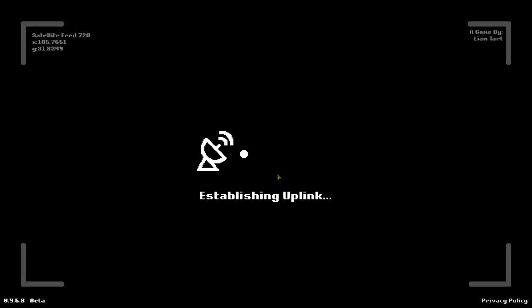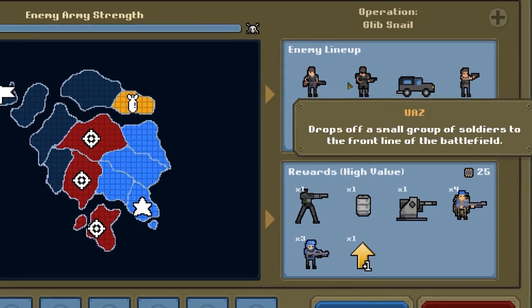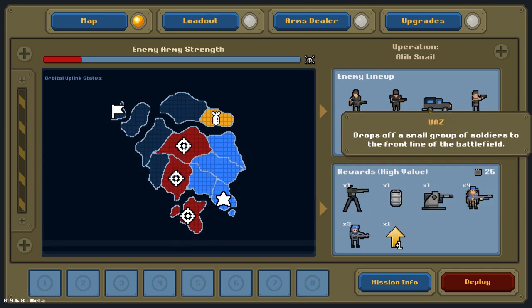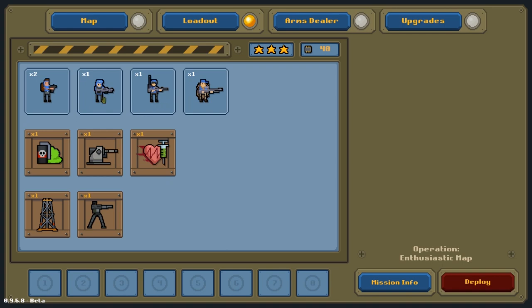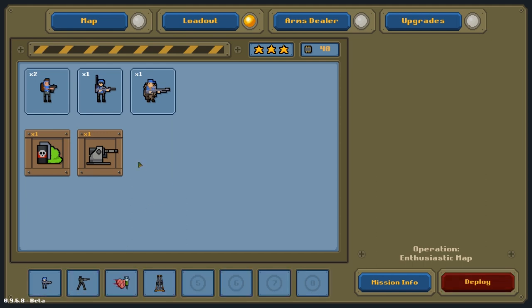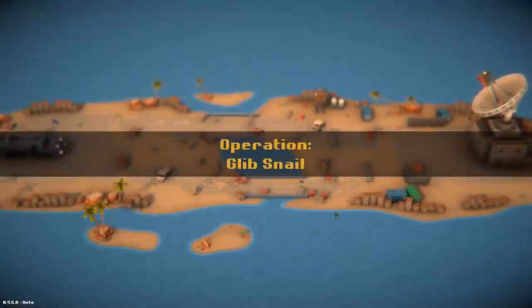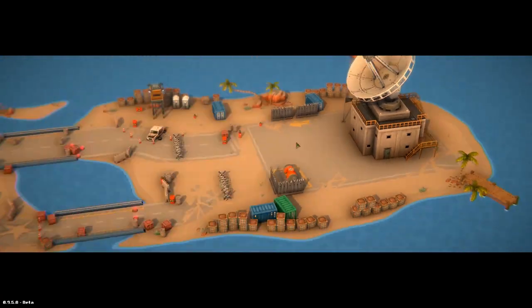Now we're hopping into the campaign continuing from where we left off. Oh my god — this is huge if we take this, but they've got a lot of soldiers. The goal is to beat this one. They've got trucks, pistols, shotguns, war fighters, and the VAS — you get so many cool things. What's my loadout? I think we could do that now. We've got an oil derrick, a sentry turret, and healing. Let's do the big one — Operation Glib Snail.